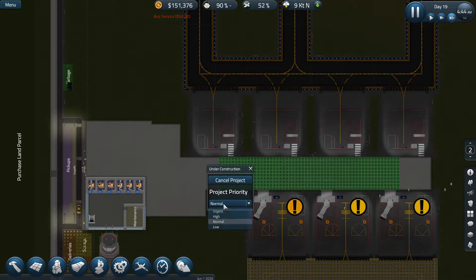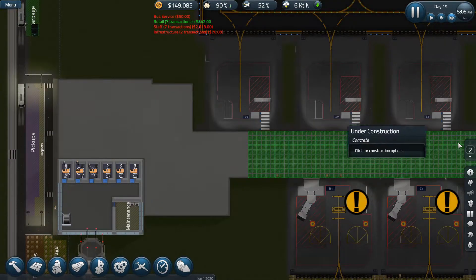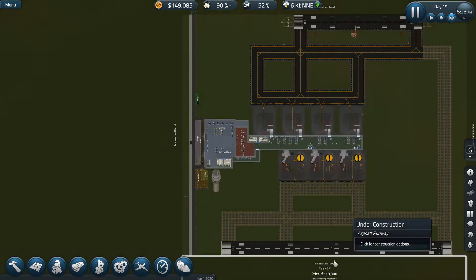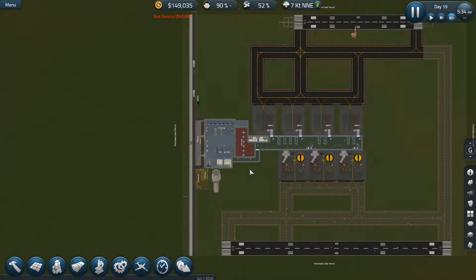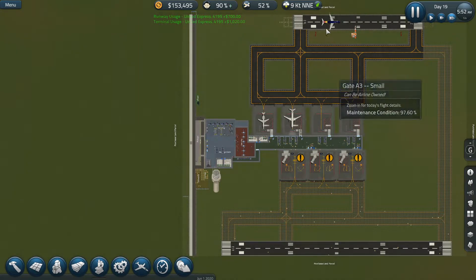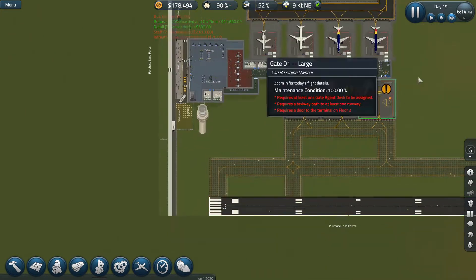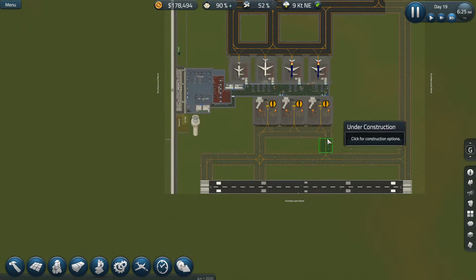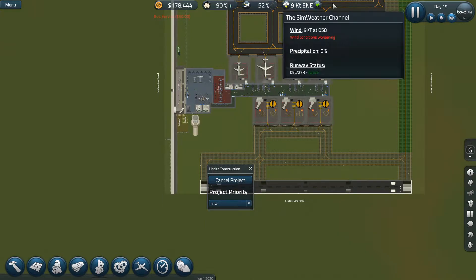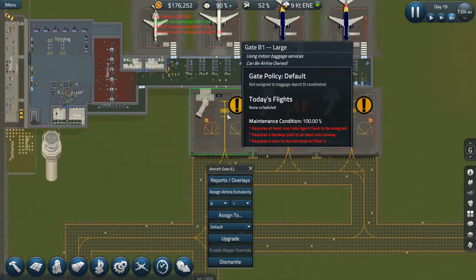I would like to set this to high to get that built first because we need to start getting some stuff done. We have until tomorrow to get this, but I don't think we're going to get this done by the next day simply because that's only 18 hours, and that's just really not enough time to get this built. I'm going to set this to low priority and close that to low priority. I love that feature so much.